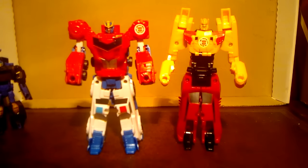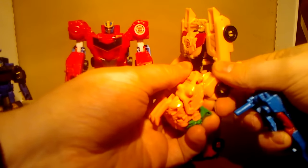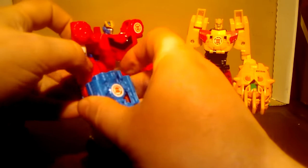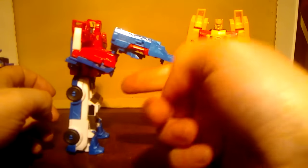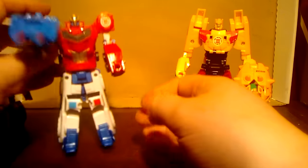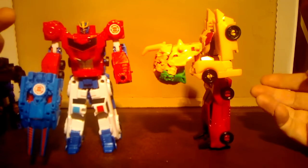They don't come with any weapons or anything, however you can get these for a tenner. Give him a nice yellow punchy hand — which he's holding without falling over, which is good. Give Prime a nice big gun — which he's holding without falling over. That's a fair chunk of weight, leaning right out, and he's not falling over. So they're quite well balanced — I thought this would have knocked him over. This is a massive lump, look at that, and he's holding it.